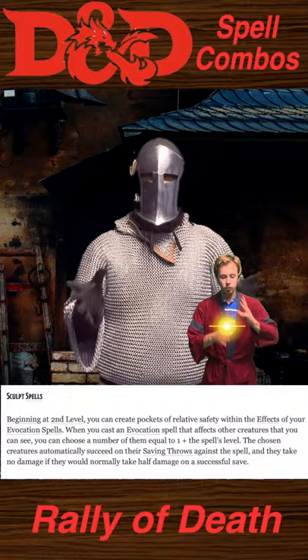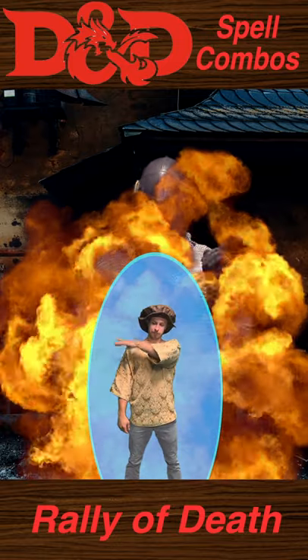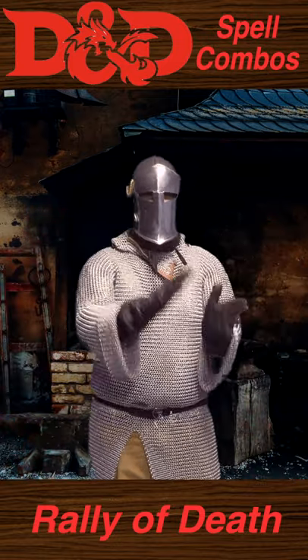Use the Wizard's Sculpt Spells ability to cast an Evocation Area of Effect spell on your ally. This ability lets the ally automatically succeed and take no damage on a success if it would normally take half.